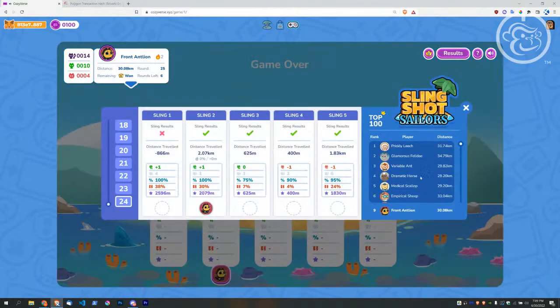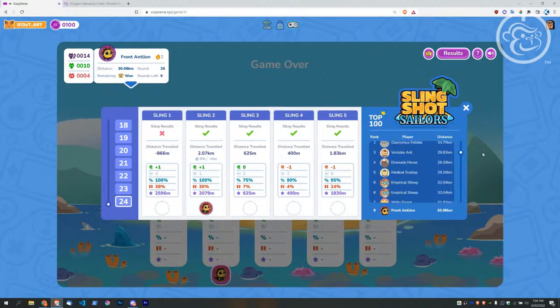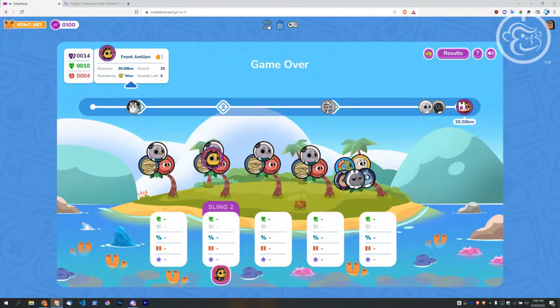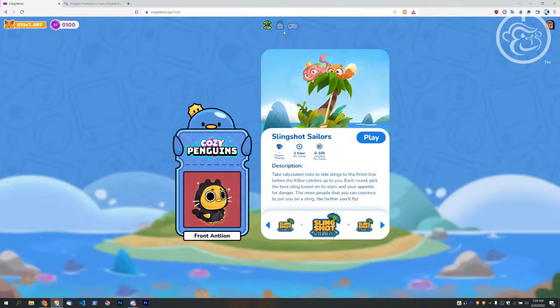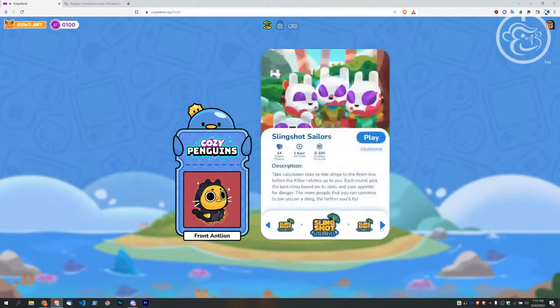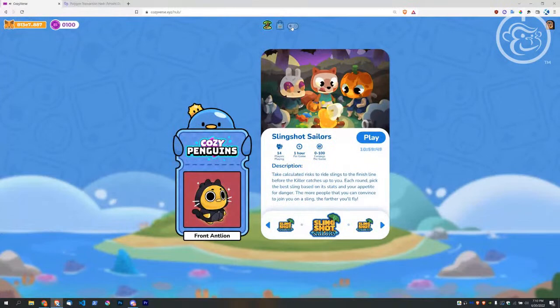We can see who else joined — the grayed-out ones were eliminated. I had the least amount — wow, everyone else got terminated. Pretty sweet. You can toggle between the top here to navigate around: this shows your connected wallet address, this shows your Cozy balance. As they start to release more games I would imagine this hub is going to start to look a little different.